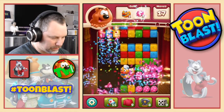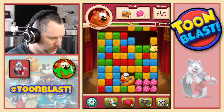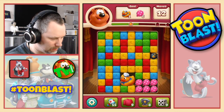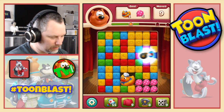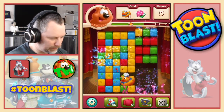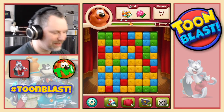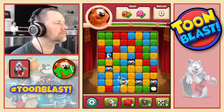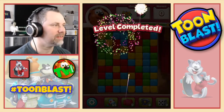Okay. Now we do the greens. Can we try and force another combo? Yes we can. Let's do that. Right, so across. Yes! Look at that! And another three stars.